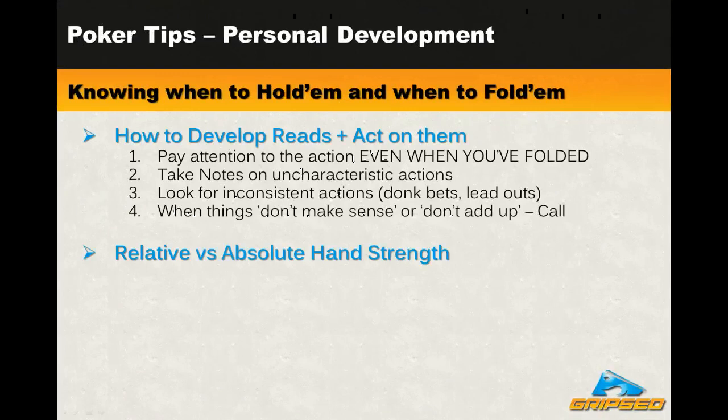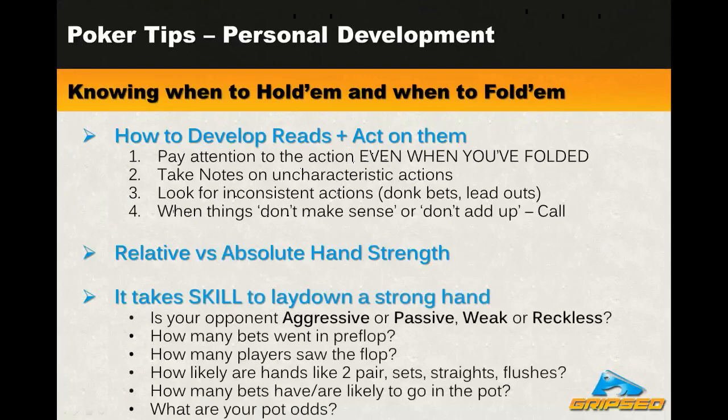You know it takes skill to lay down a hand, but how can you develop it? Here are the key questions you need to ask when deciding how much action you're willing to give with a hand like top pair top kicker or over pairs, and at what point you'll have to lay it down. There are six questions, and while this isn't comprehensive, it's a good place to start.